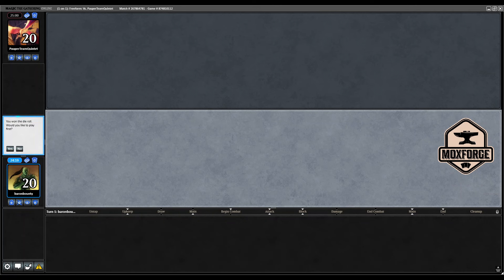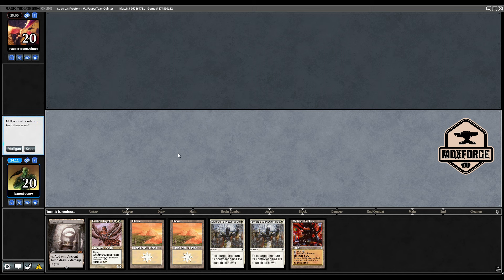Welcome to a match against our friend Rain. We are on a very nice Angel Stompy list from Tobias from the Moxforge. We did some minor adjustments. This hand is very sweet - we start to source the closures, second turn Ancient Tomb into Angel, and if nothing happens, third turn we can flip it. This is absolutely a keep. Let's see how this will develop.